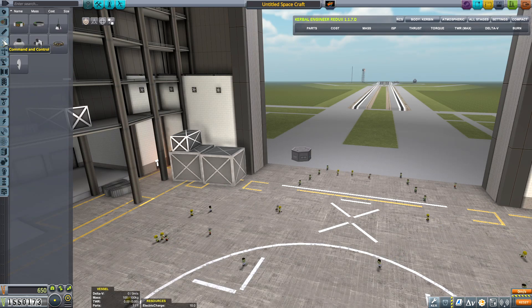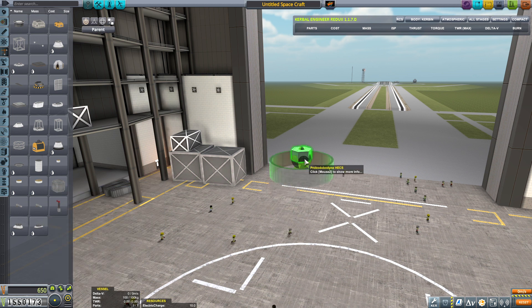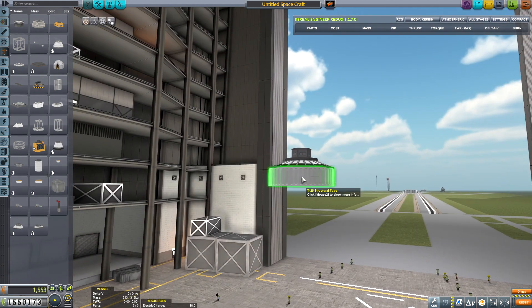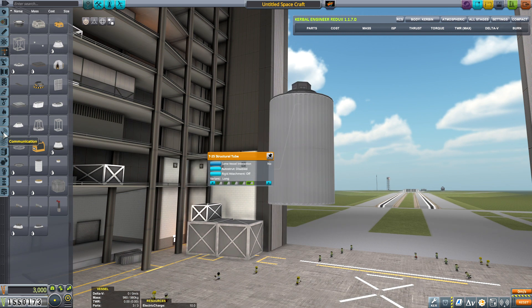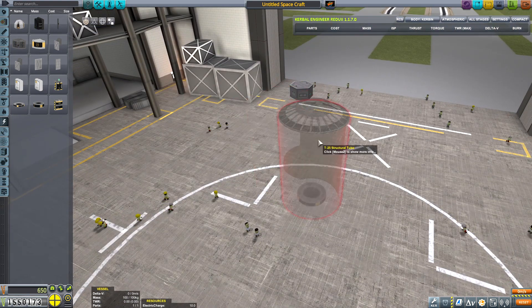Hello, Dr. TheBegin here, back on another episode of Kerbal Space Program Season 4. This episode we're going to be sending up a power generation module to the space station that is in orbit of Kerbin, and it's going to be the last mission I do for the space station for a little while.